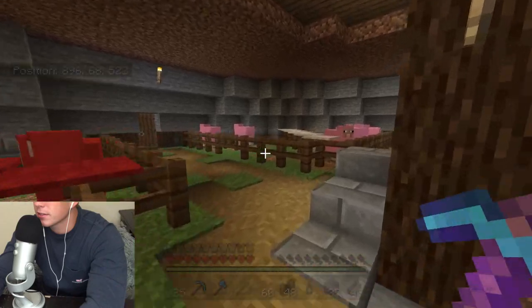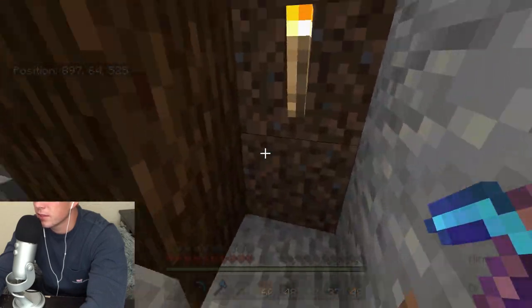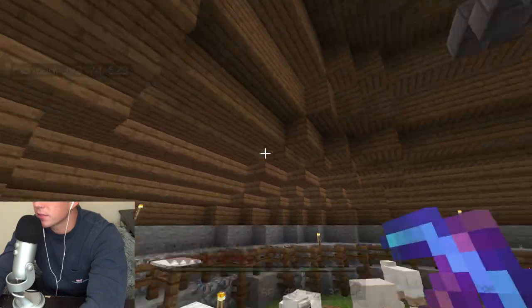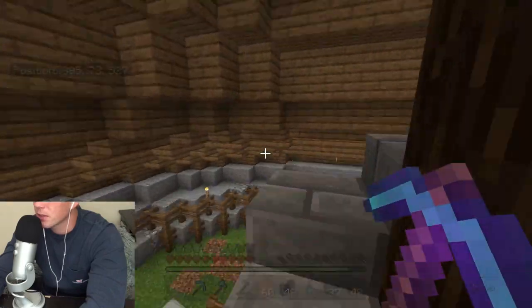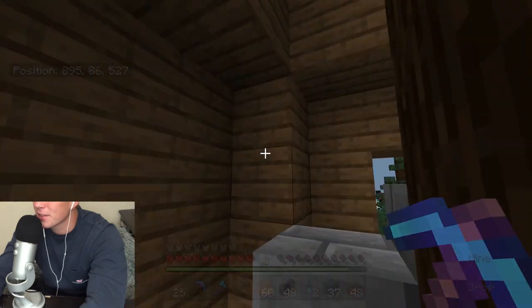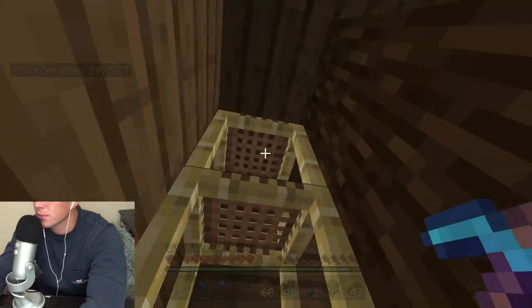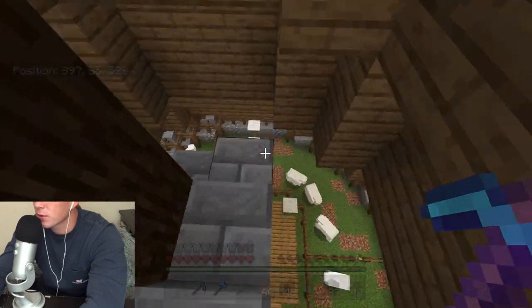So here is his sheep farm. Let me see if he's added anything — no bottom level just yet, but still got the same top level. Let me see if he's added anything up here. This is one of the most unique sheep farms I've ever seen in this game. He's got a little bit of a gap there — I wonder if he's putting a doorway in there or something. Doesn't lead to anything as of right now.